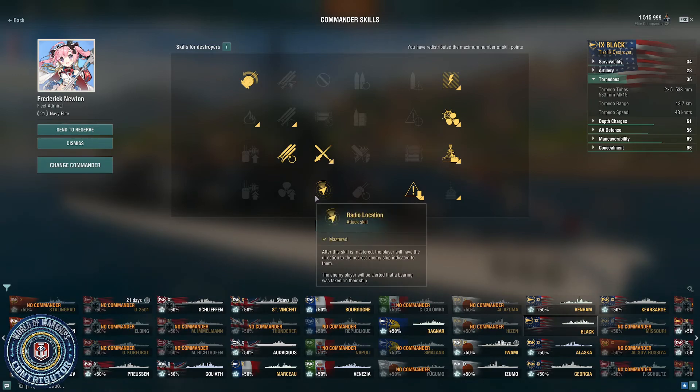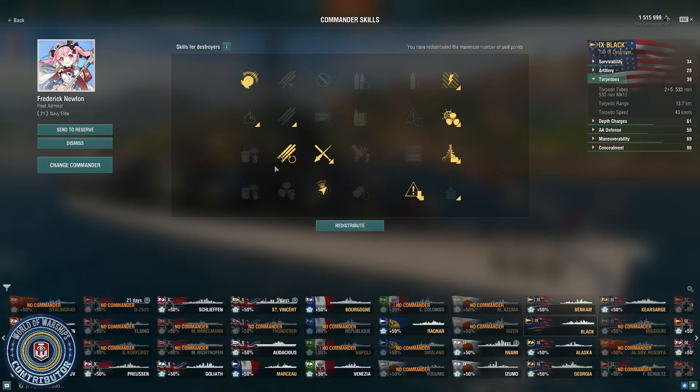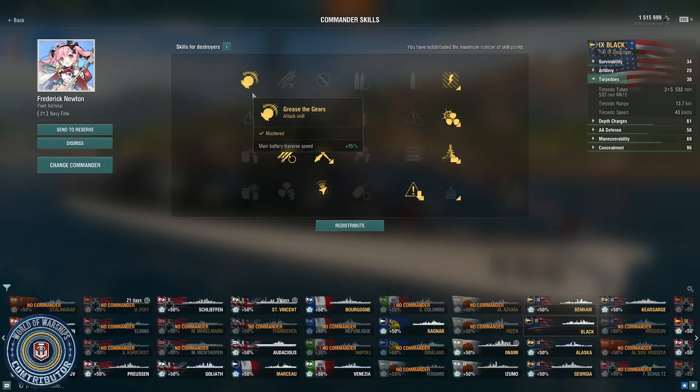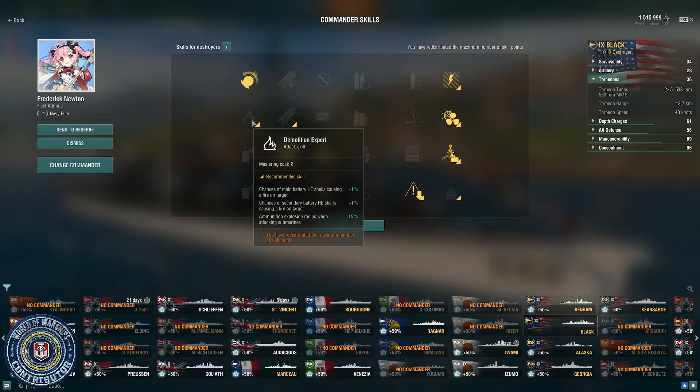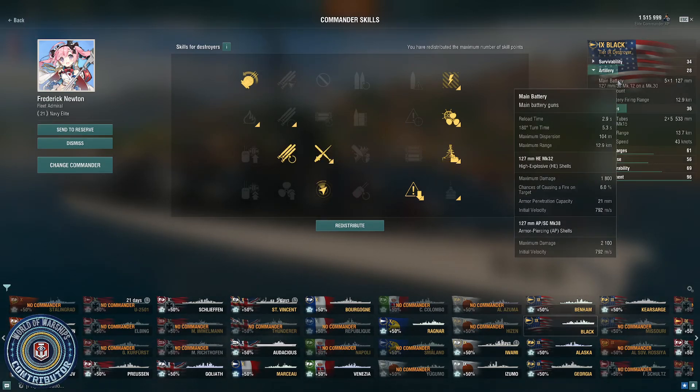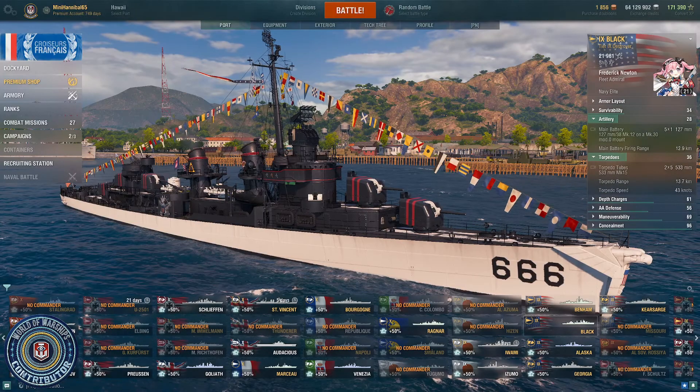If you don't want to take RPF, I would recommend taking Main Battery Specialist for three points, and then using your two remaining points — instead of Grease the Gears — to get Demolition Expert for the extra chance of causing fire. You can play around and find what works for you, but I build this like a Fletcher because it is very much a gunboat with some really good torps to back it up. With guns at 2.9 second reload, this thing deals a lot of damage.